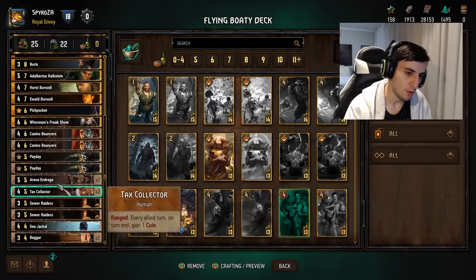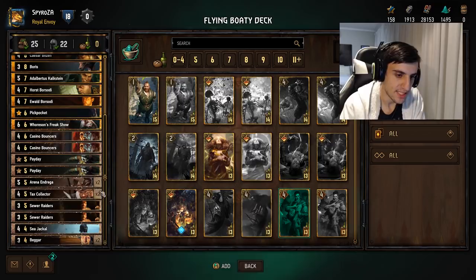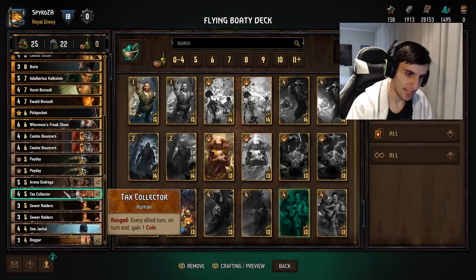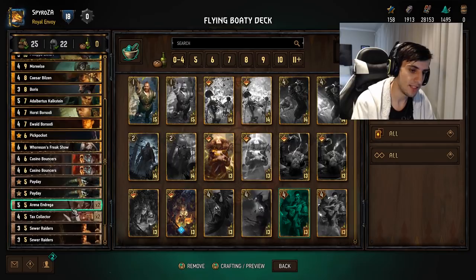Arena Dregor is very similar to the Light Longship from Skellige. Fee one to damage an enemy by one, cooldown one — so you can do it once a turn. If you don't have any coins, insanity triggers — it damages itself by one and damages the enemy unit by one, same as the Skellige Light Longship. Also a nice way to spend coins and not a bad card to help line up for things like Payday or Boris. Tax Collector also synergizes well with Binky — every turn on allied turn end, gain one coin. Good synergy with Binky making this a two-point-per-turn engine, and useful for building up your bank for the Flying Redanian.